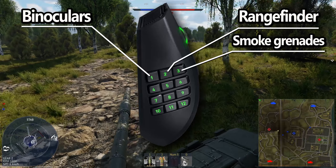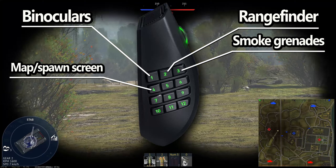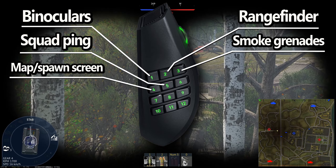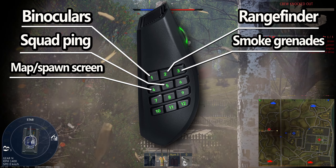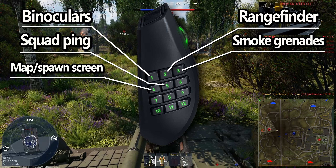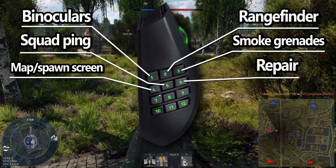On numpad 4, I have the map slash spawn screen. On numpad 5, I've got the squad ping marker, also double bound with the UAV ping marker. So whenever I'm in a scout drone and I press numpad 5, it'll squad ping as well as drop a UAV ping. And on numpad 6, I actually have that bound to repair for your ground vehicles.